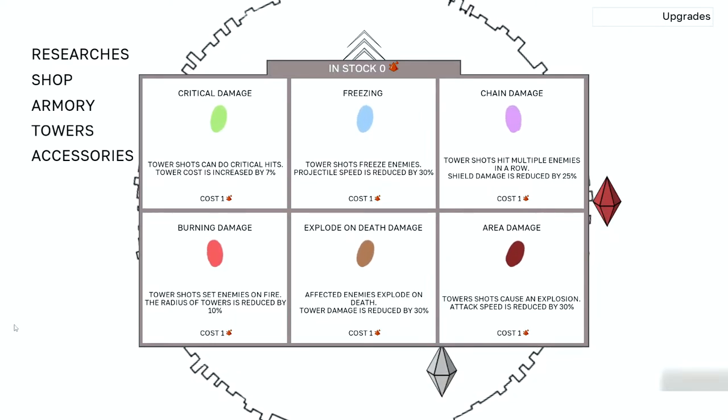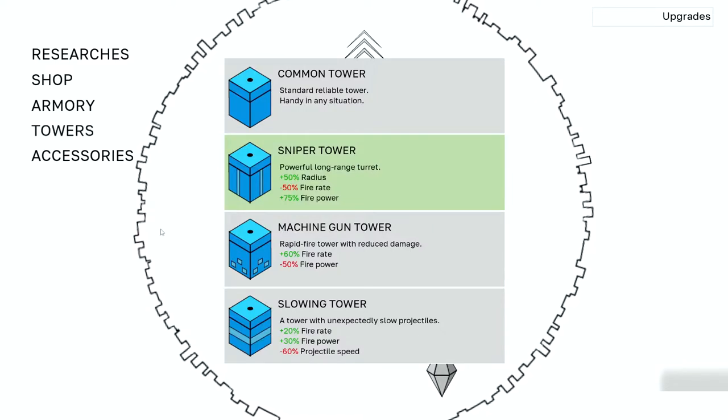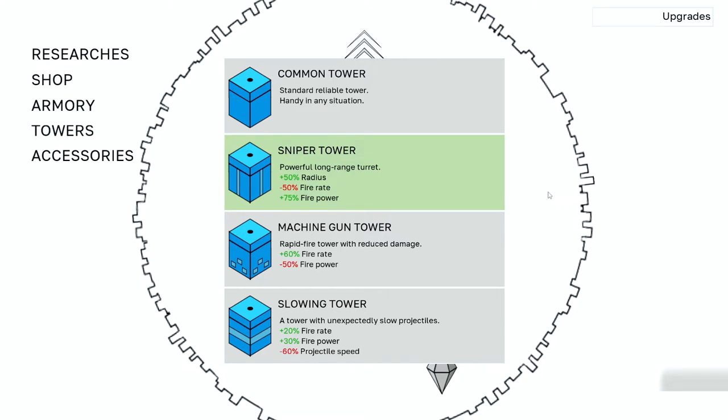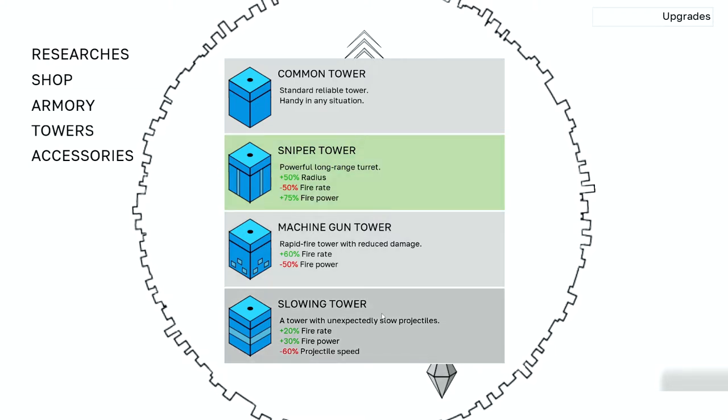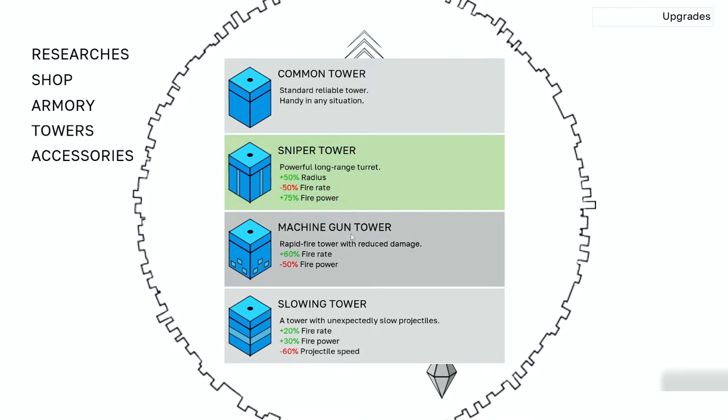Ready to start upgrading on your command. So last time we did get all these new towers — sniper tower, machine gun tower, slowing tower. We tried out the sniper and the machine gun to, unfortunately, not much success.